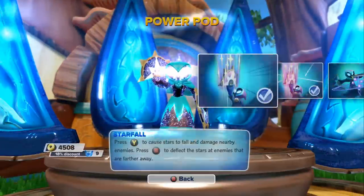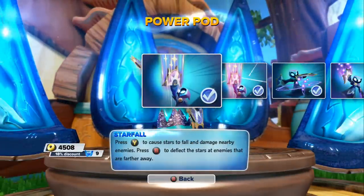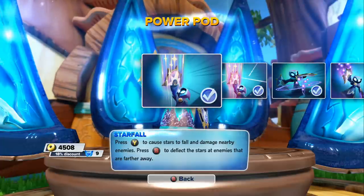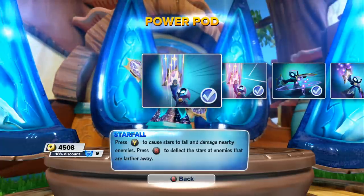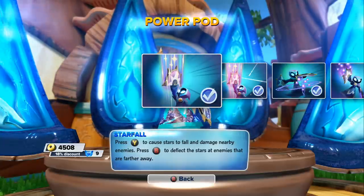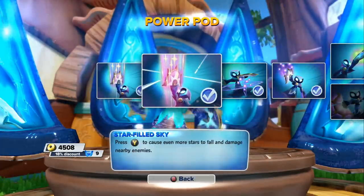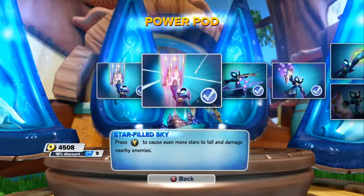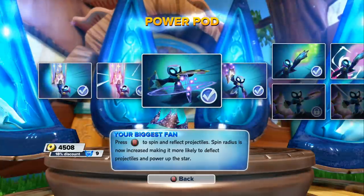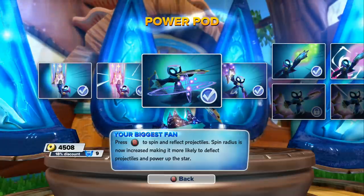Quick path guide for you guys — I'll do it again, I don't mind. Starfall: press Y to cause stars to fall and damage nearby enemies, press B to deflect the star at enemies that are farther away. Star Filled Sky: press Y to cause even more stars to fall and damage nearby enemies. Your Biggest Fan: press B to spin and reflect projectiles — the spin radius is now increased, making it more likely to deflect projectiles.